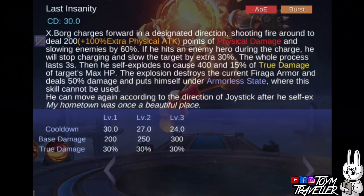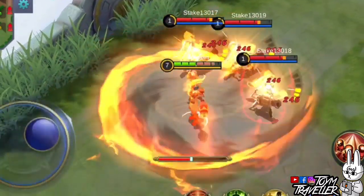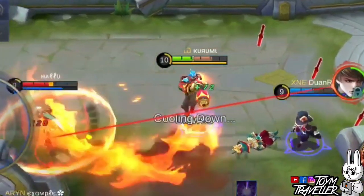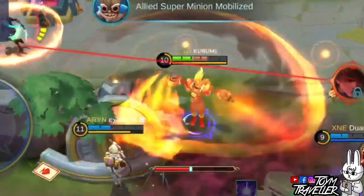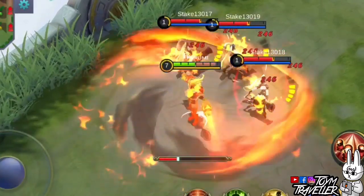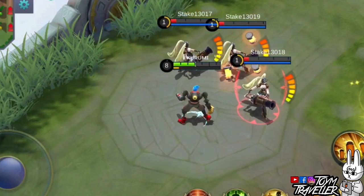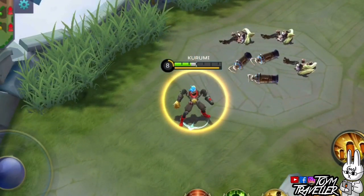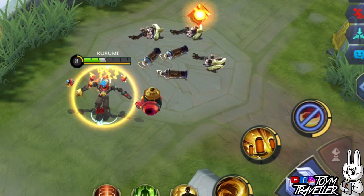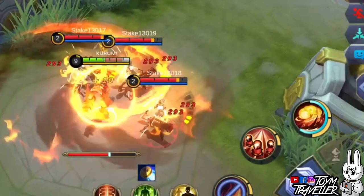Xborg's ultimate skill, Last Insanity, lets Xborg charge forward in a designated direction, shooting fire around him. Enemies hit by the flames will receive physical damage and slow down. If he hits an enemy hero while charging forward, he will stop the charge and slow the target by 30% more. He will be spinning and spitting fire for 3 seconds. After the duration, he will explode and deal a certain amount of true damage depending on the enemies' maximum health points. The explosion destroys his Faraga Armor and puts him into armorless state. This skill is not usable when in armorless state. You can click the skill again during spinning to instantly explode without waiting for 3 seconds.